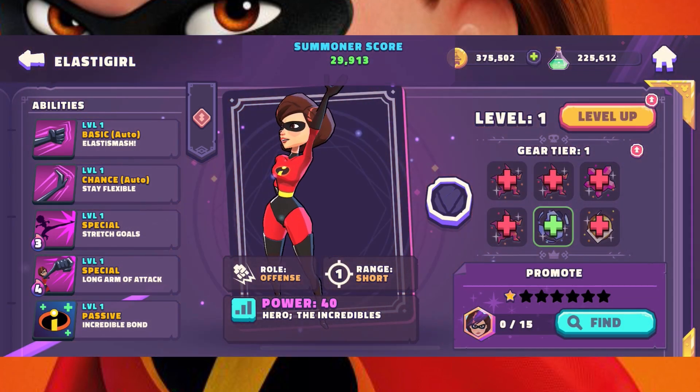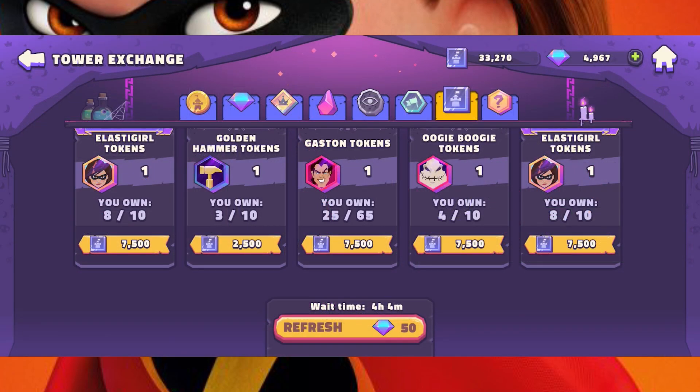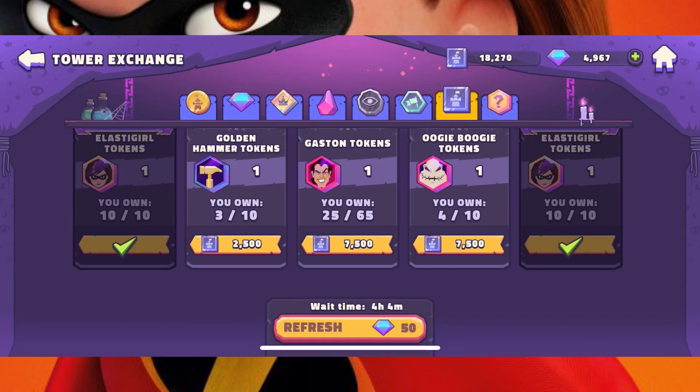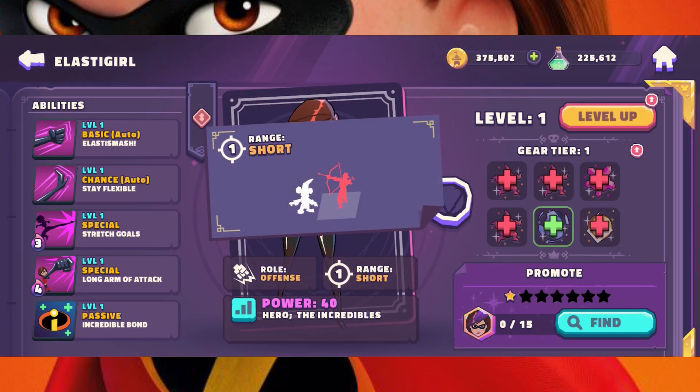Like, subscribe, and comment if you want more Sorcerer's Arena character breakdowns. Elastigirl is a tower exchange exclusive character that takes 10 tokens to unlock, and each token costs 7,500 tower coins. She's a short-range red offense character.